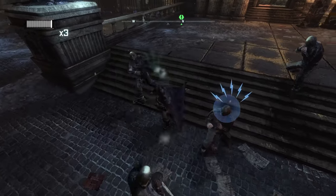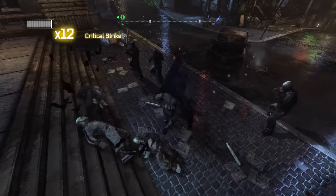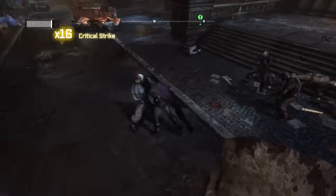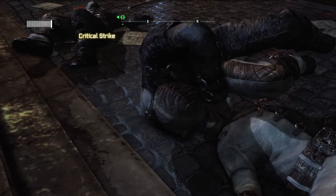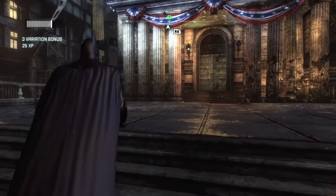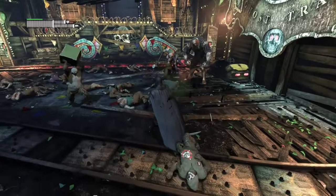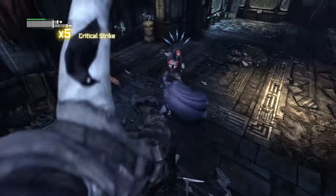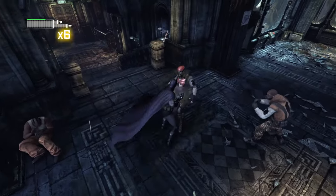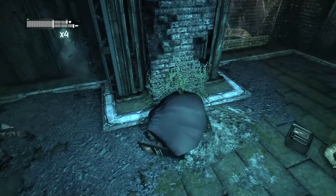Likewise, we start with access to an almost full suite of combos and fighting abilities. With the exception of Critical Strikes and the special combo throw — replaced with the later-unlocked Bat Swarm — we have all of an endgame Asylum Batman's techniques from the get-go. We even have new abilities including a projectile counter, which allows us to catch thrown boxes and fire extinguishers, beatdown for quickly building combo counts, and aerial attack.